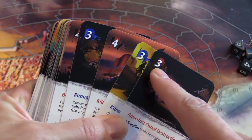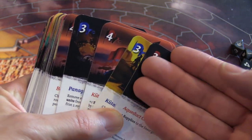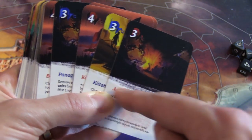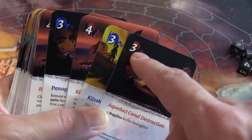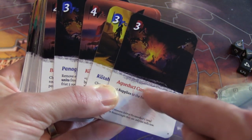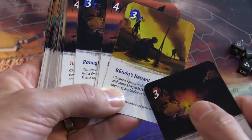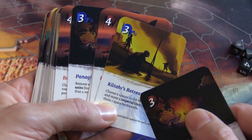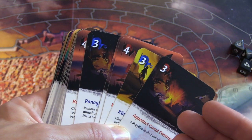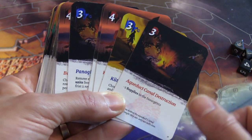Right off the bat, you'll notice numbers at the top. If you use those action points, you ignore the rest of the card — no card ability, no text down here. The little circles tell you: red means this is the Ottoman or imperialist card ability; blue means it's for the Greeks, the insurgents. If you're using the action points, you ignore the text on the card.